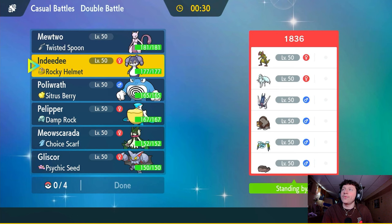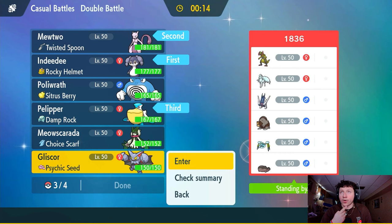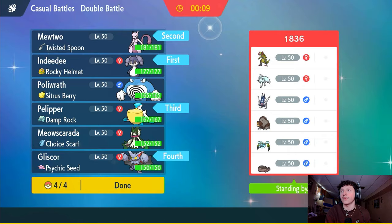Thinking about team selection — if we give them rain they're going to bring their weather counter. We don't want to give them weather control. We'll go Pelipper and Gliscor and leave Polywrath in the back, even though Polywrath looks really good here. We leave it behind because they have a Water Absorb Clodsire and an Araquanid with Water Bubble, so we'll keep those two back.